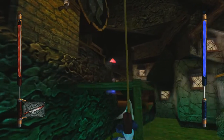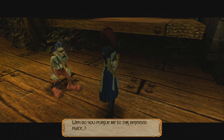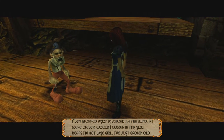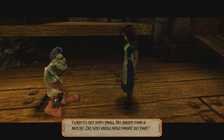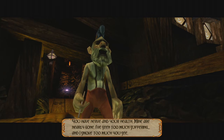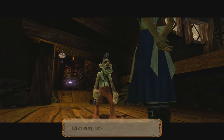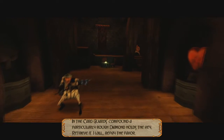Ow. Did I climb up the rope? This is not a good place to be. 'Why do you pursue me to this deserted place?' To benefit from your wisdom. 'Even blurred vision is valued by the blind. If I were clever, would I cower in this slag heap? I'm not wise, girl. I'm just grown old.' I wish to get very small, no bigger than a mouse. Do you know how I might do that? 'Only that. I could manage that, for a price.' I have nothing of value. 'You have nerve and your health. Mine are nearly gone. I've seen too much suffering, and I smoke too much, you see.' What must I do? 'In the card guard's compound, a particularly rough diamond holds a key. Retrieve it. I will repay the favor.' I like how he said that — alright, we'll go to the card guard's place. It's probably not gonna go well.